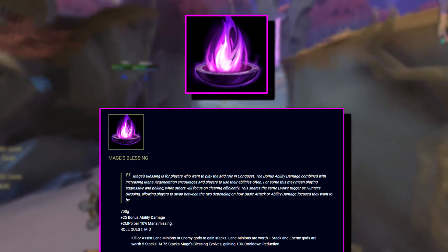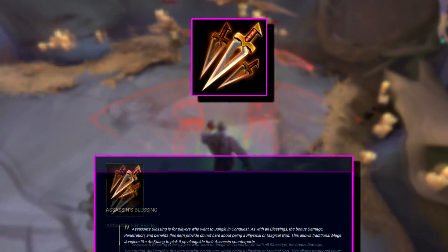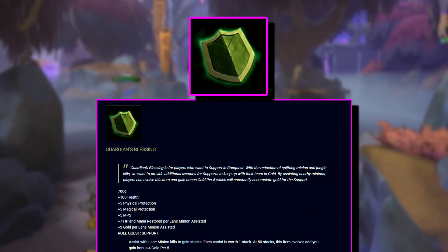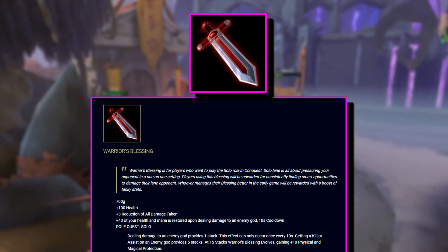There's Hunter's Blessing, which increases your auto attack damage. There's Mage's Blessing, which increases your ability damage. Assassin's Blessing, which is basically Bomba's Mask. Guardian's Blessing, which is basically Watcher's Gift. And Warrior's Blessing, which is basically useless.